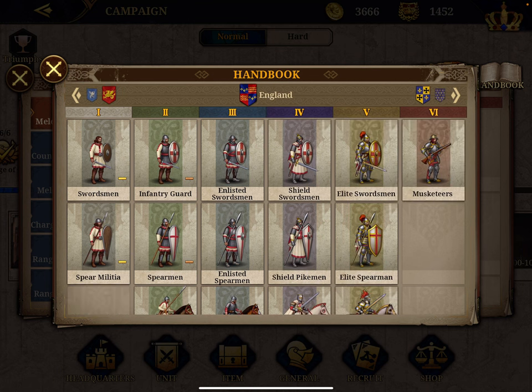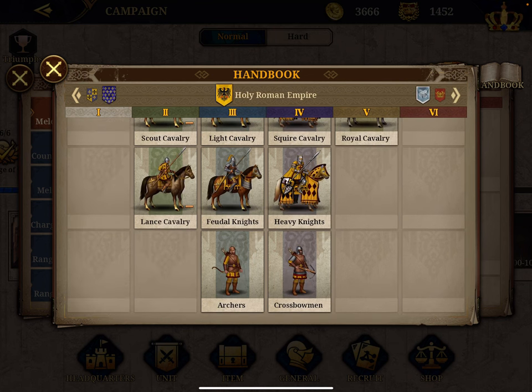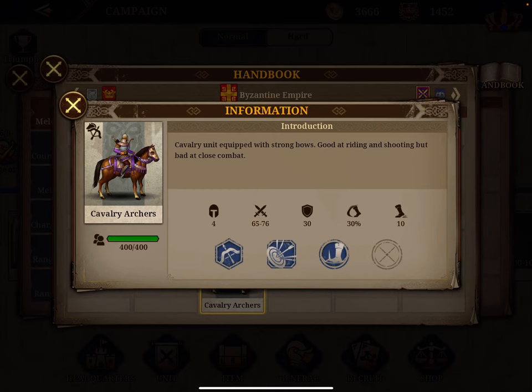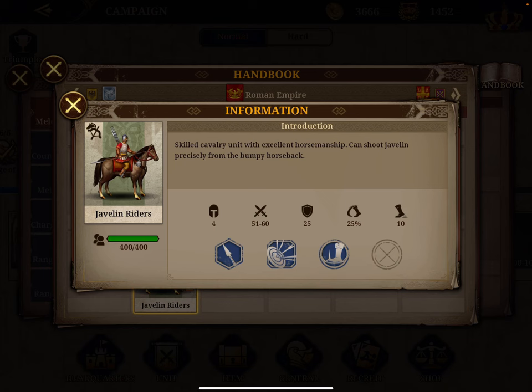Number seven is the regular Cavalry Archers — again most nations don't have range cavalry, so head to the Byzantine Empire. They have a 101 combined score, 71 attack like the Heavy Armored Assault Cavalry, same 8% damage and 30% dodge. They're basically a copy, but the Heavy Armor has the cavalry damage reduction of minus 10% and also unlocks earlier in the game. The last unit is the Javelin Riders with a score of 81, 56 attack, 25 defense, 8% extra damage, and a 25% chance of dodging. That concludes the range infantry and range cavalry review.